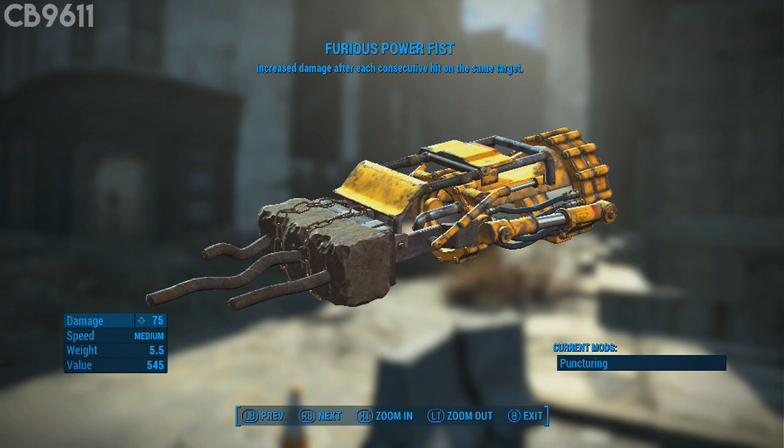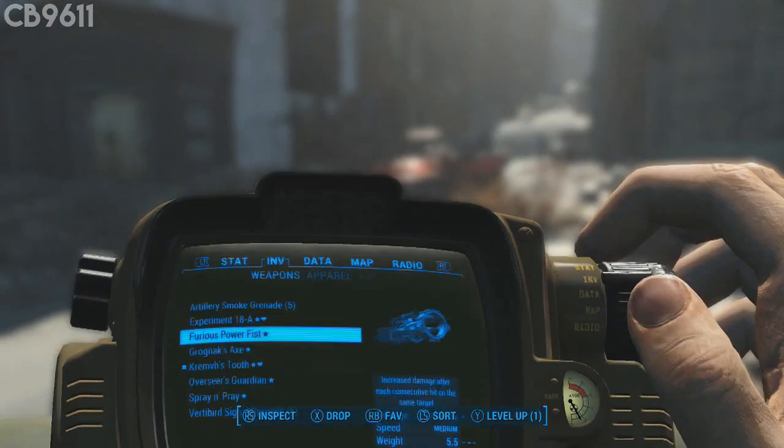The Furious Power Fist — you're going to get this at Swan's Pond. I'll show you where it is on the map in a second, but let me explain why this weapon is so great at an early level: it increases damage after each consecutive hit on the same target. So if you keep hitting the same thing, you do more and more damage. I've also noticed that it staggers a lot of enemies, which is a huge deal at low levels.